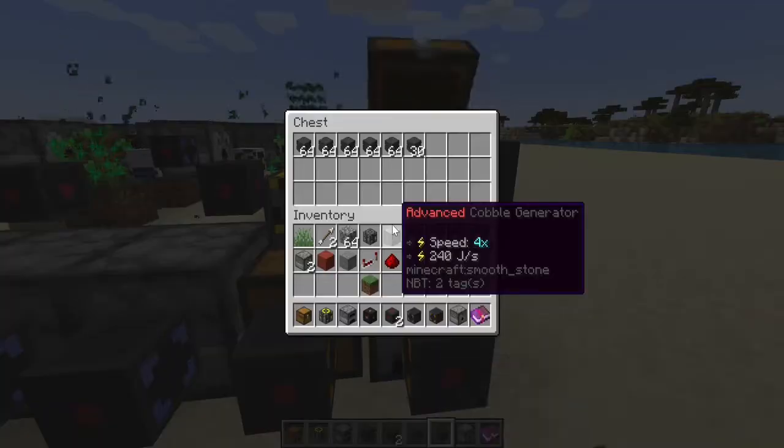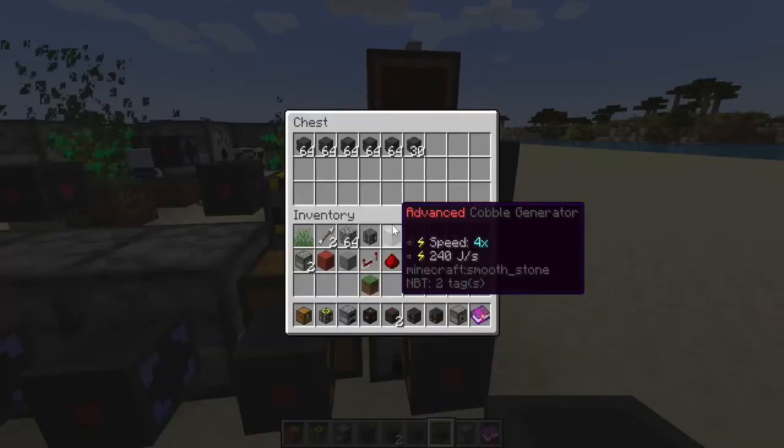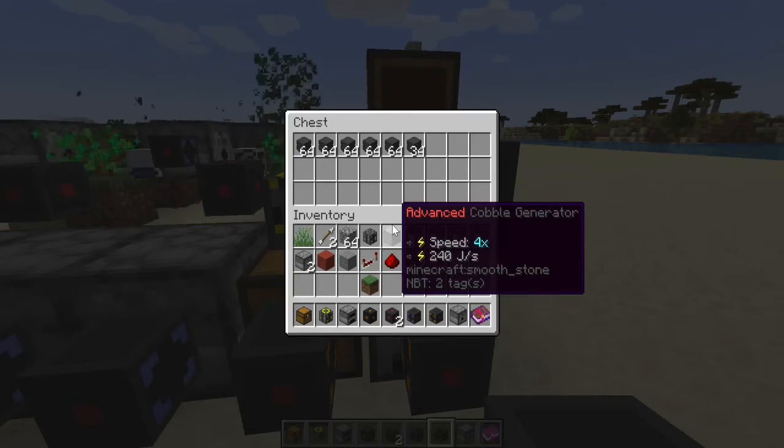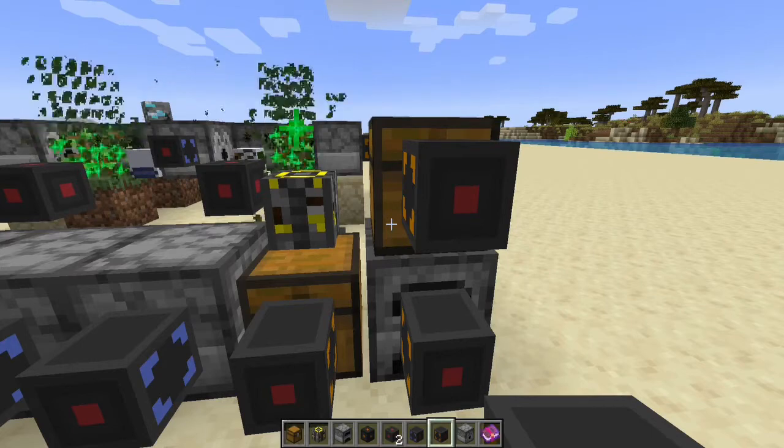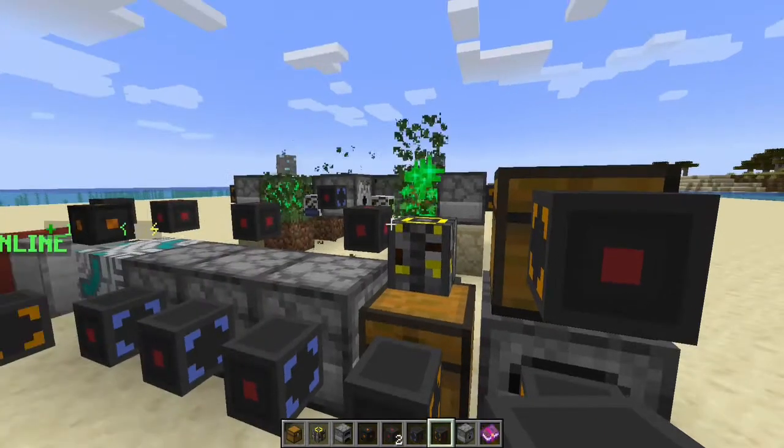From there we take the diamonds into an ore grinder, which turns them directly into carbon, and we've been sending that into the chest. What you see right now — I kid you not — is less than 10 minutes of running.